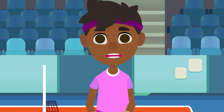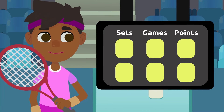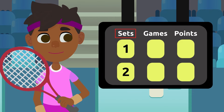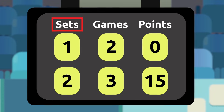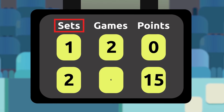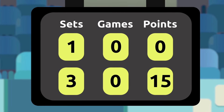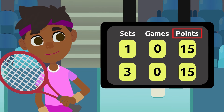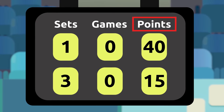Points: tennis games are divided into sets. Depending on the type of game, tennis is played in three or five sets. Sets are divided into games, and games are divided into points. To win a set, you should win six games with no less than a two-point advantage. To win a game, you should win all four points with a two-point advantage. In tennis, points are won like this: fifteen is the first point, thirty is the second, and forty is the third. The fourth point, which is the last one, wins the game!